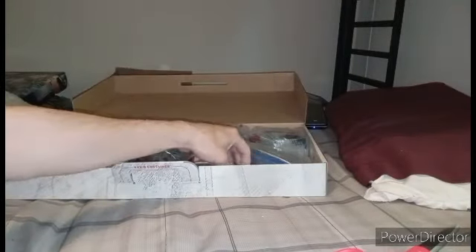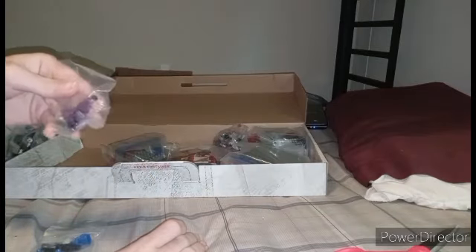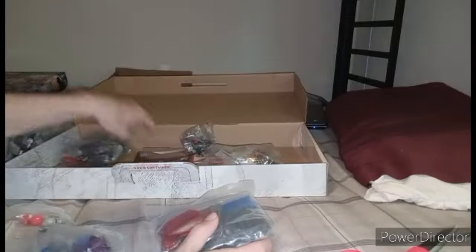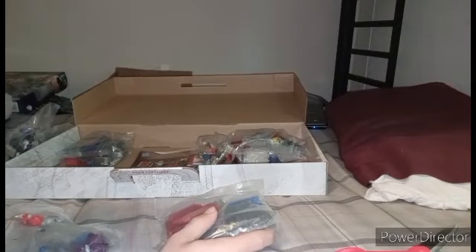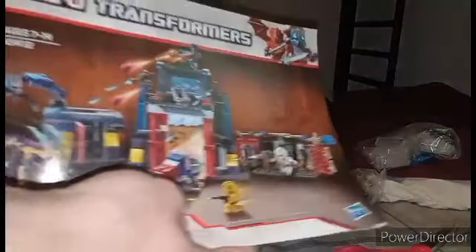Here we are. Ratchet's good. I'm sorry - did they put all the pieces to build the set inside of this one bag? That's kind of clever to be honest. We got Shockwave, RC, Knockout right here, and there's Bumblebee. Okay, so we got all the characters.